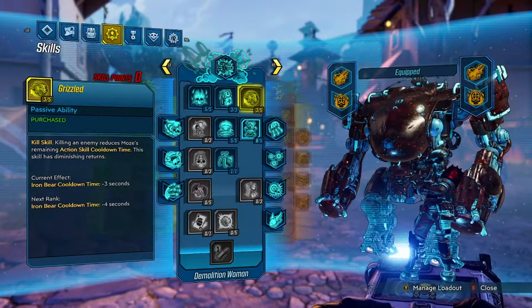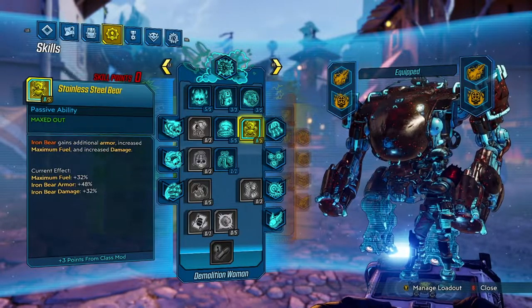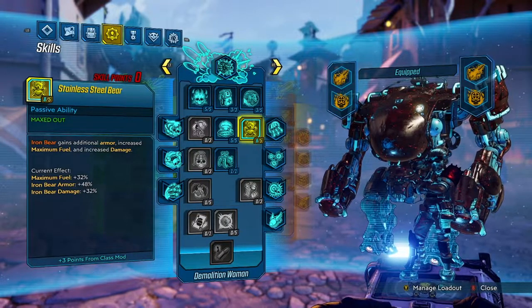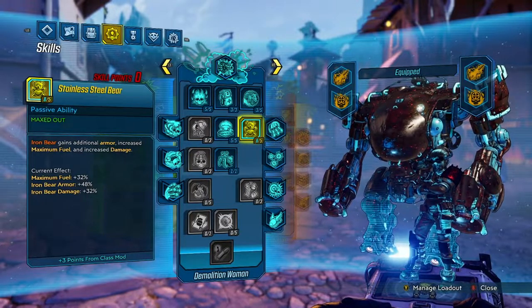And we have Grizzled. Grizzled is whenever you kill an enemy outside of your Iron Bear, you get some cooldown time so you can get your Iron Bear back. Stainless Steel Bear is super important — probably one of the main skills of this build. You gain increased armor, max fuel, and damage with your bear. And with our class mod, we can get some bonuses rolled into it.